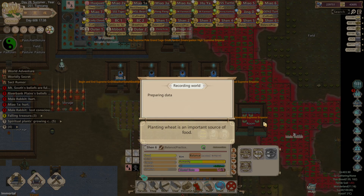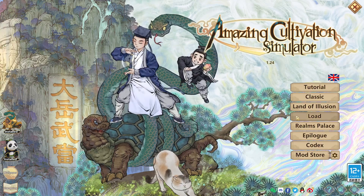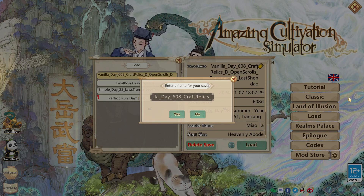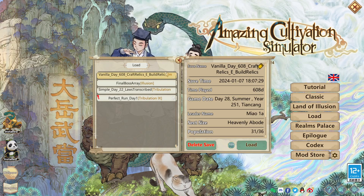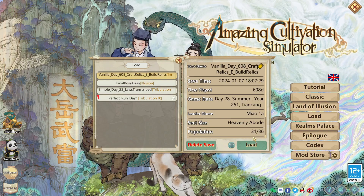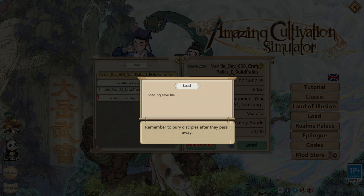I didn't count how many extra I needed, but there were definitely a couple for the last Shandau doing that demonstration. I'm going to save my game and create a new save file. Let's call it Sys 8 Craft Relics E — Build Relics. This is pretty much the last step, so I'm almost done.